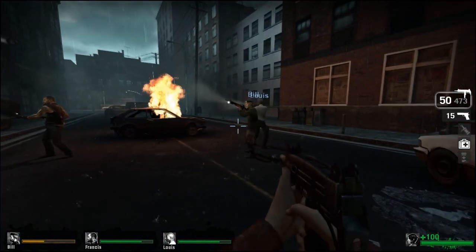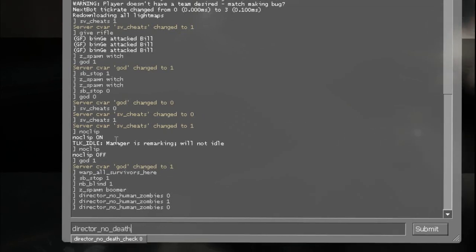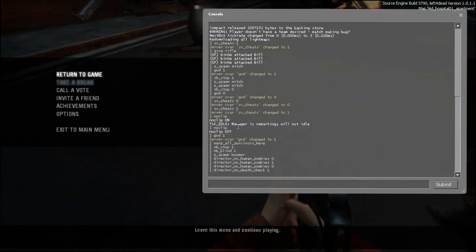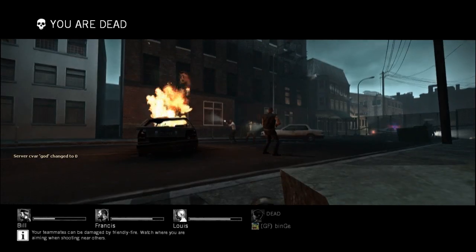Another thing is director_no_dead_check. If you're going to play a game where you think you're going to die and you don't want the game to end, type director_no_dead_check 1. As you can see, if you die now, the game will not end.